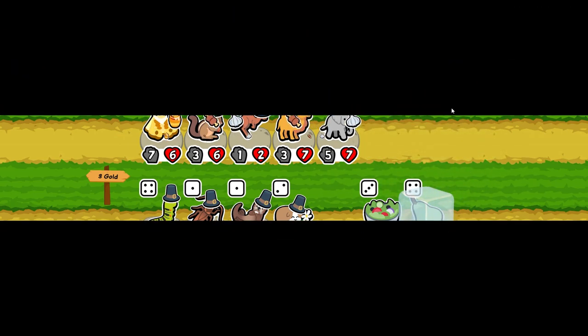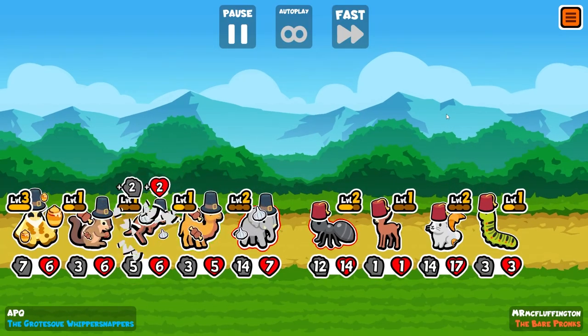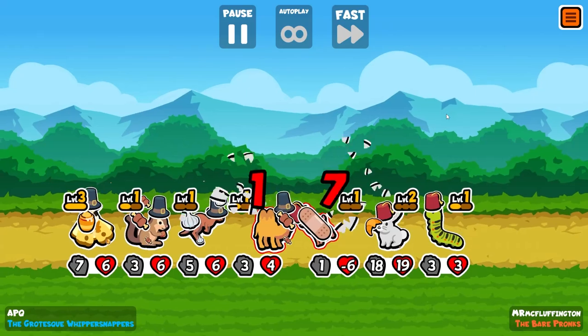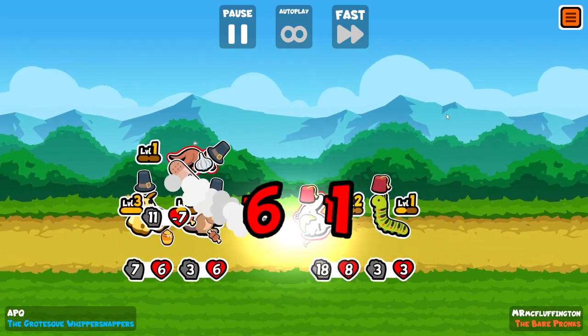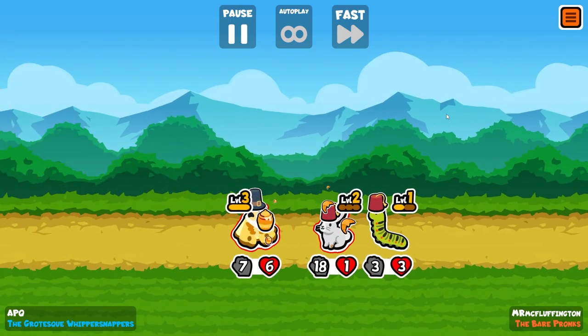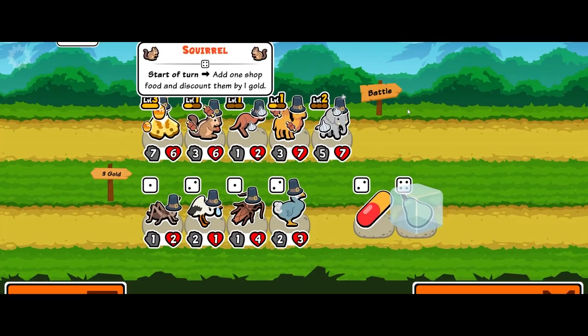We need the kangaroo to become level two really quickly because at level one he's just not that good. There's a bus involved here that won't kill the kangaroo but will kill the camel. The kangaroo is not big enough to kill that rabbit. Wow, we're down to two lives already — with the dream start as well. Not really the dream start because it didn't exactly work.